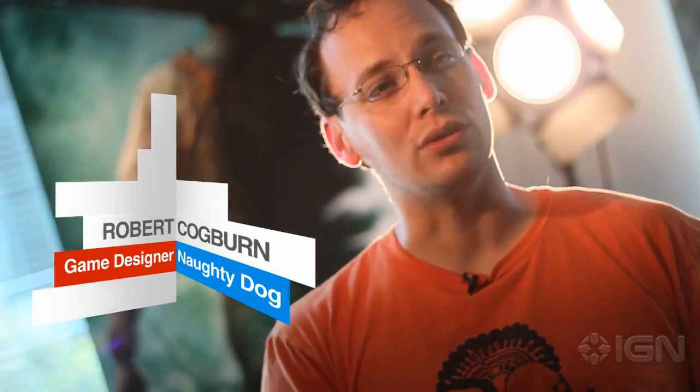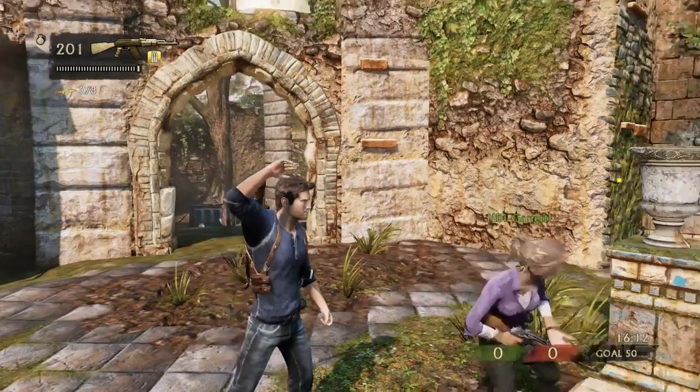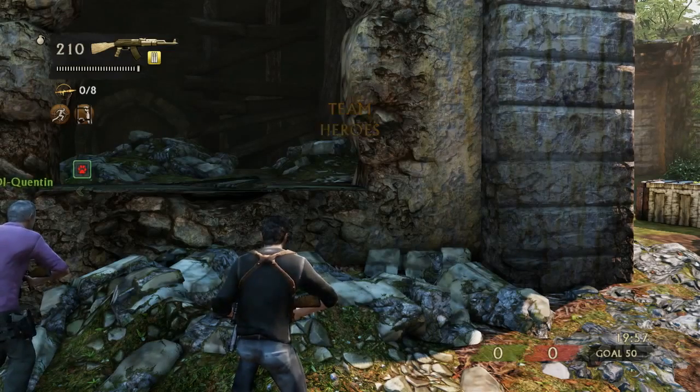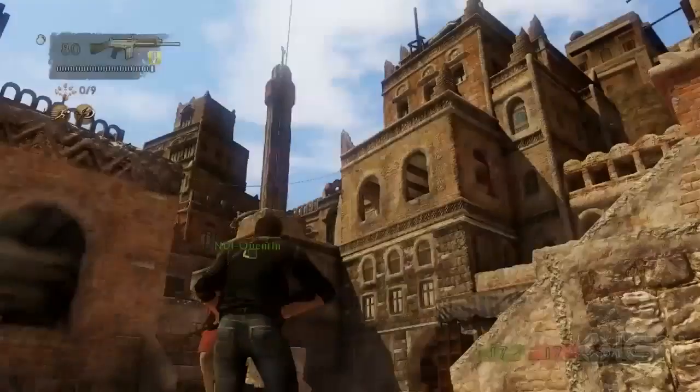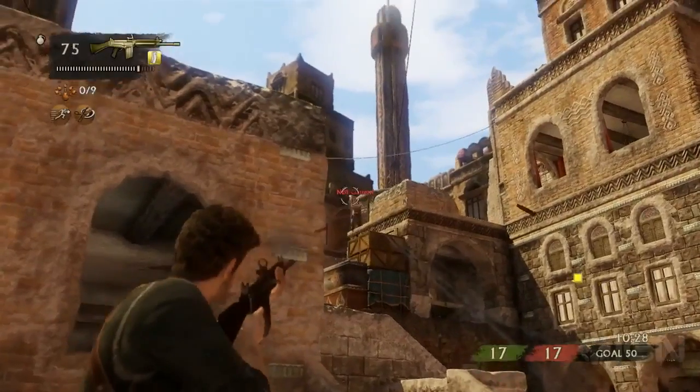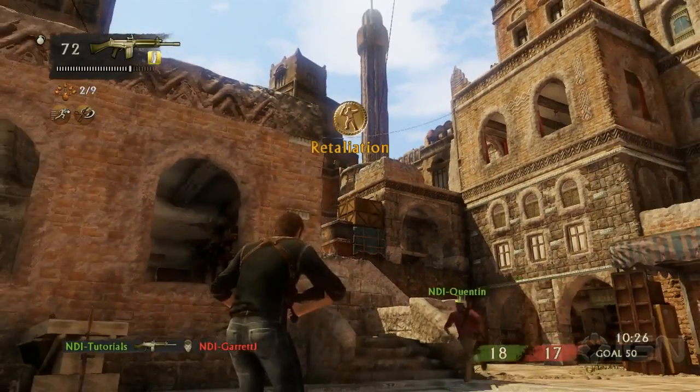The buddy system is crucial to learn how to use, and if you party up with someone that's a great way to roll. The way a buddy works is that either someone's in your party, or at the start of a match they'll assign your buddy to you. When you die and you're about to respawn, you're able to spawn in on your buddy — press Square to respawn anywhere on the map, or press Triangle to spawn next to your buddy.